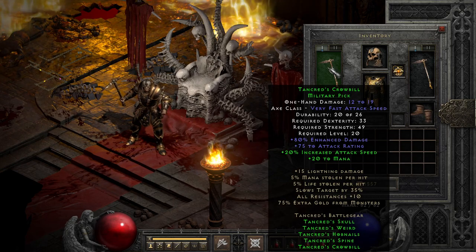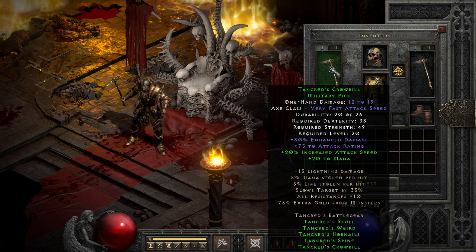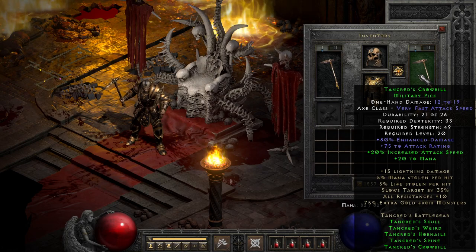It's packing dual leech, slow target, resist all, gold find, and a bit of lightning damage. It hits most of the key bases, but not at large enough values to excuse it being a 5-part set, but this does get helped a bit by the bonuses on the individual parts of the set.